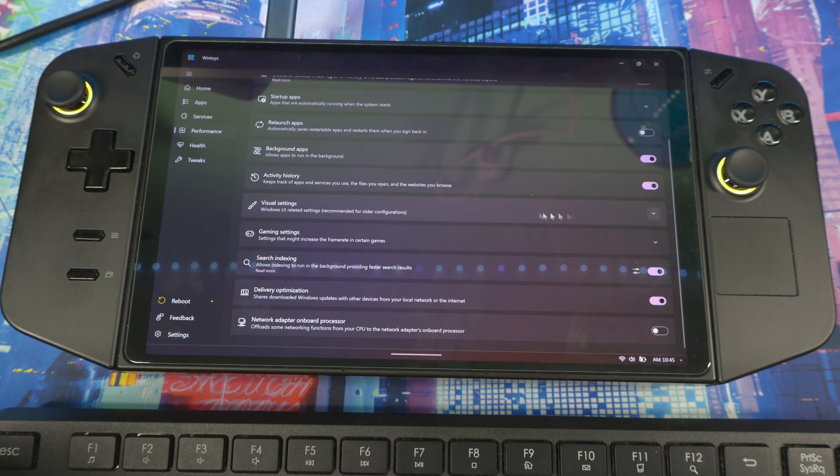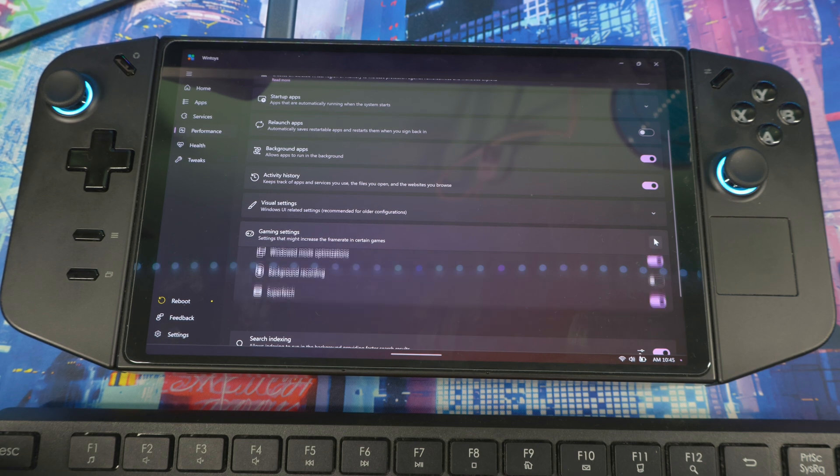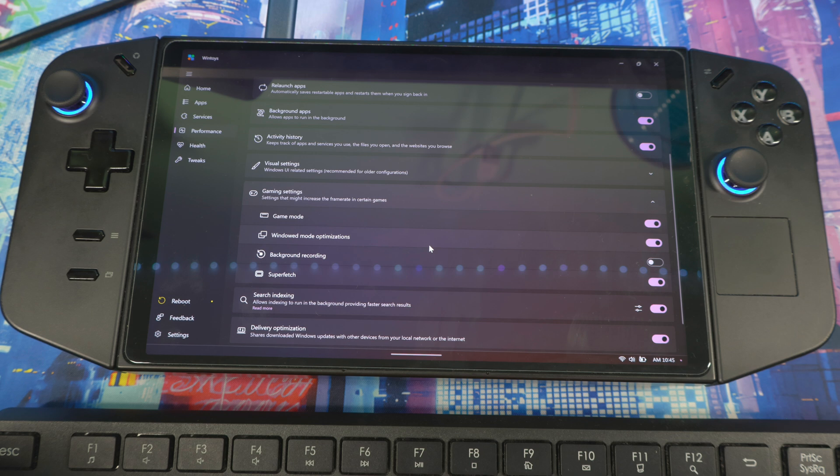In Game Settings you have Game Mode, Windows Mode Optimization, Background Recording, and Superfetch. Leave Game Mode on — it prevents driver updates, stops notifications, and blocks anything that could interrupt your session while playing. Note that it doesn't significantly increase frame rate and may cause freezes or crashes in certain games, but it still helps maintain immersion by keeping interruptions at bay.